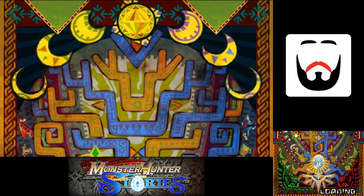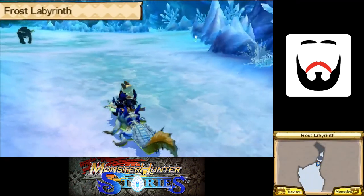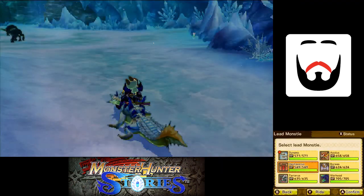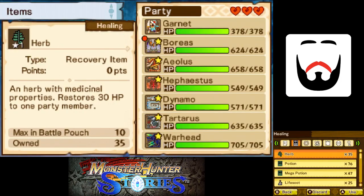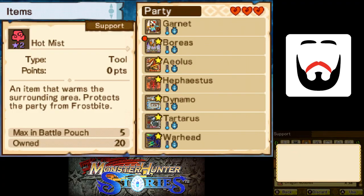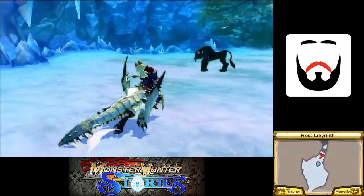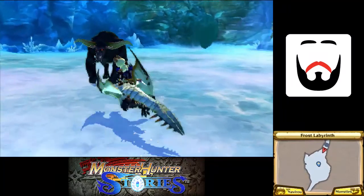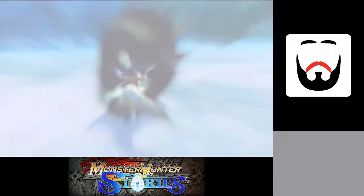We'll go one more ordeal this episode. Seriously, another Jang? They like giving me Jangs. That's fine by me, I'll take the Jangs. They're decent fights, decent XP. And they give me Jang parts, which can be used for Jang gear or for Zenny.